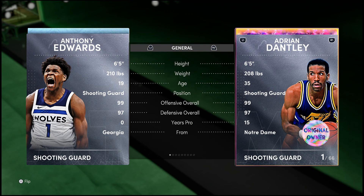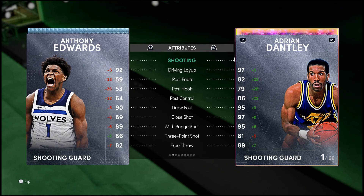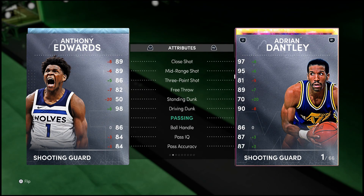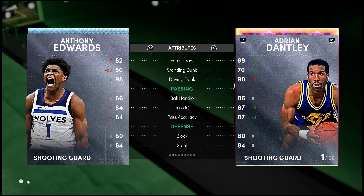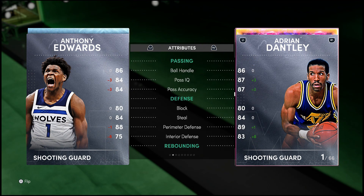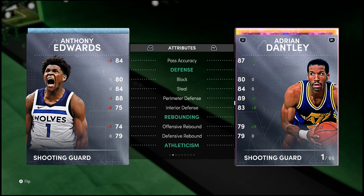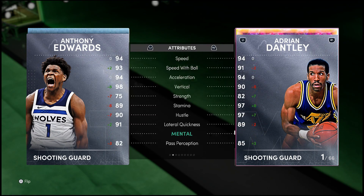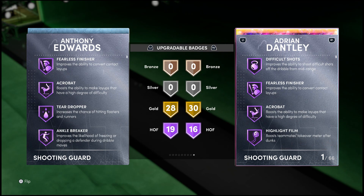Anthony Edwards has 99 offense, 97 defense, 65 at shooting guard, 92 driving layup, 89 three — well, 86 three-pointer, 89 mid-range, 98 driving dunk, 86 ball handle, 88 perimeter defense, 75 interior defense, 94 speed, 91 lateral quickness.